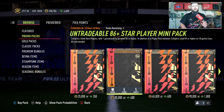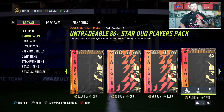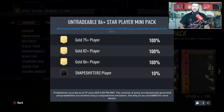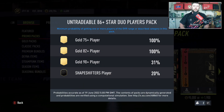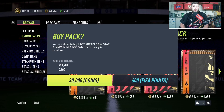Today we are looking at the untradeable 86 plus star player mini pack and also the untradeable 86 plus star duos player pack. I don't quite get why there are so many of these, and them being untradeable is crazy. I personally don't like the look of them — 10 coins on this one and 20 on this one. In terms of Shapeshifters, it's just again a big coin sink, but I want to see if they're worth it.